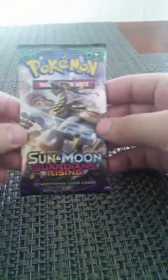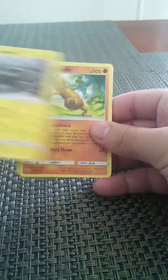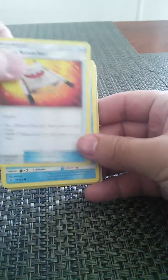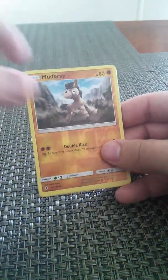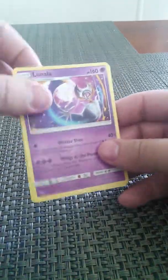Next pack, we got Guardians Rising. We got Alolan Graveler, Ludicolo, Rescue Stretcher, Tentacool, Fairy Energy, Barboach, Carvanha, Fletchling, Reverse Mudbray, and a Lunala. Dope, nice.